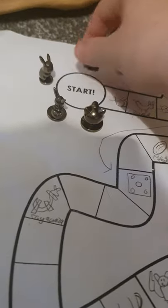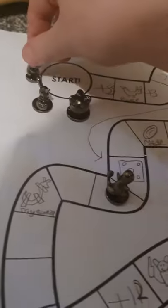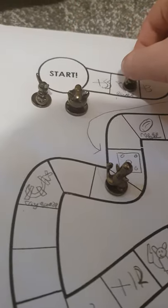Charmander rolls a three - one, two, three, plus three. One, two, three - down to there. Next up Pikachu with a two - one, two. Next up Eevee with a four - one, two, three, four, minus two. Same spot as Pikachu.